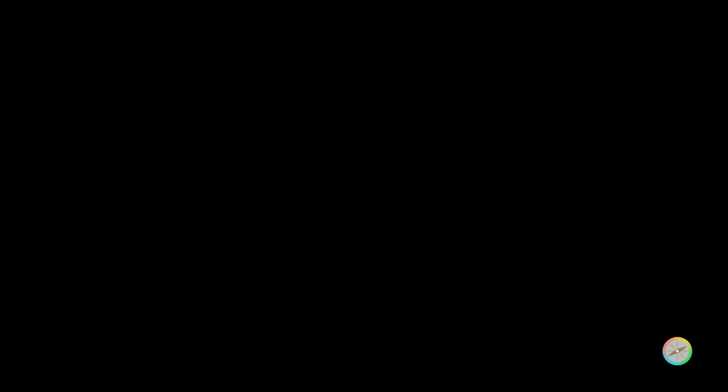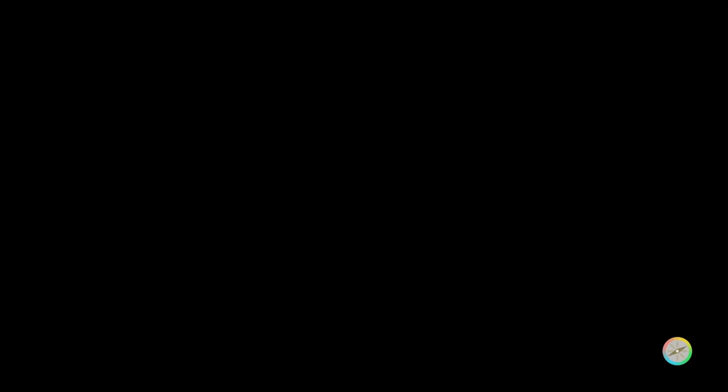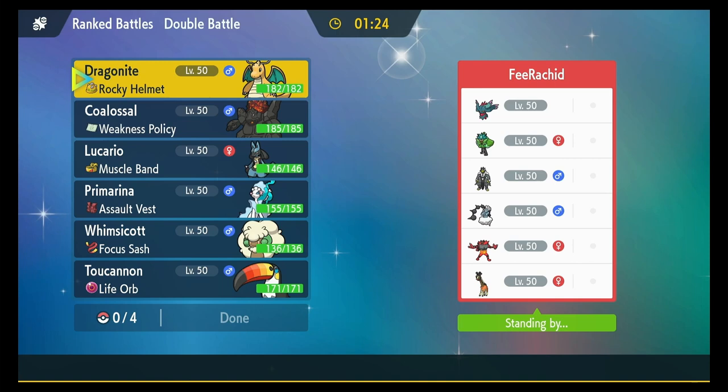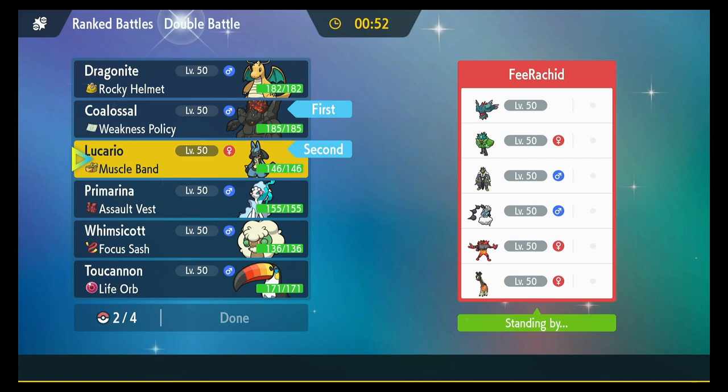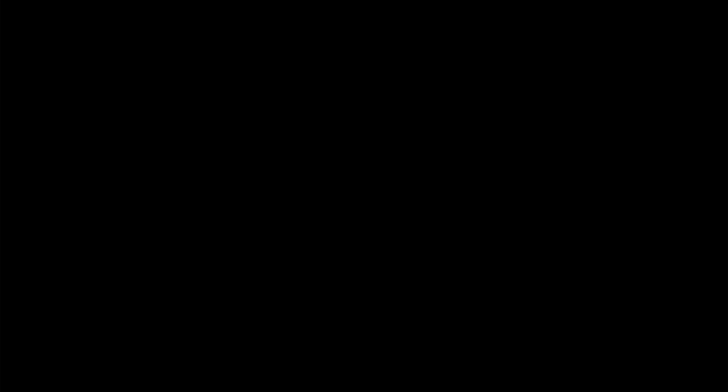Next match — regular Ochre Pond. We got Colossal, Prim, Lucario, Whimsicott. They got a Farigiraf. That freaking Incineroar — I'm starting special attackers, but that Fake Out though. I'm going to change it up — I'm going to start Lucario and Whimsicott, with Prim and Colossal in the back. I feel like they're going to bring out Incineroar first, so Lucario will get an Intimidate, but that's okay because he has Justified. If I get the Beat Ups on him, he'll get plus attack after all that's done. I can Terastallize Ghost so Incineroar cannot Fake Out.